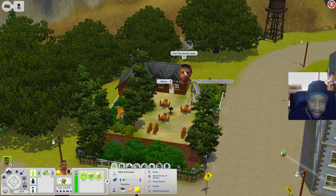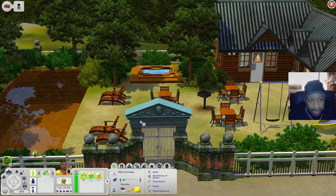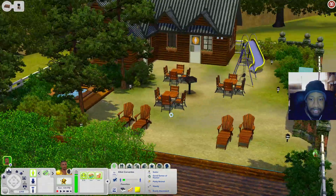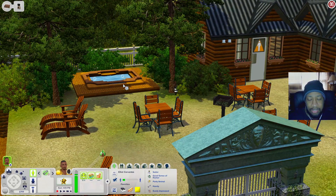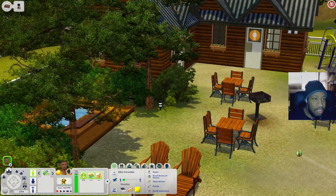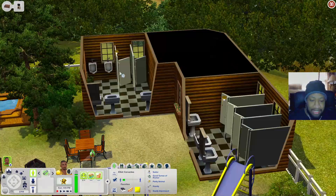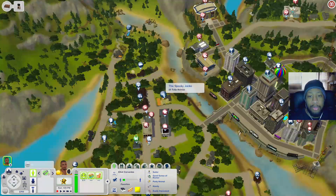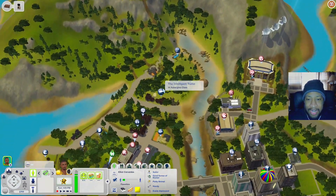Going back a bit, there's a lot called Spooky Jacks - classified as a pool. It has a pool, lounge chairs, a grill, seating, a hot tub, a swing set, and a slide. Inside the building there are bathrooms with urinals, stalls, and regular stalls.